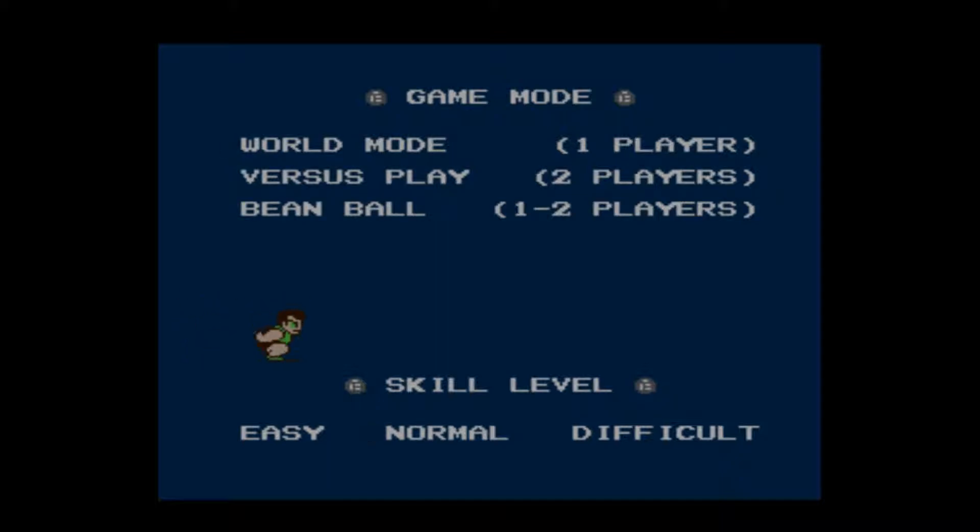As you can see, we have three game modes. We have World Mode, which is what we're going to play through — one player. Then we have Versus, which is two players based off the same rules as World Mode, so you can play with a buddy. And then you have Beanball, which is a free-for-all mode — you can play against a CPU or a friend. Three difficulties: easy, normal, and difficult. We're going to start with normal today. I'll do difficult in the future, maybe with some stipulations — I have a couple ideas.